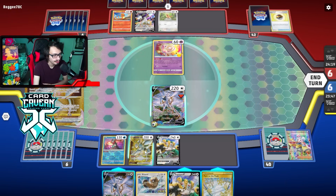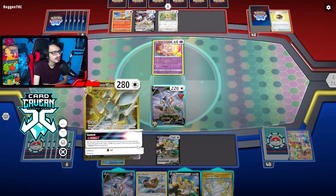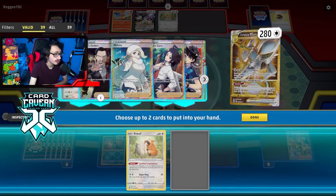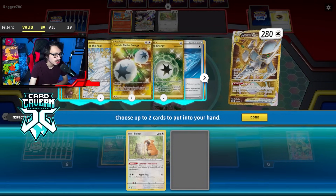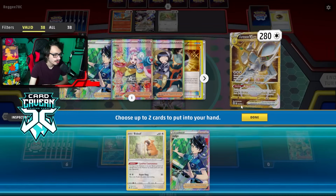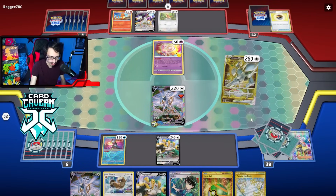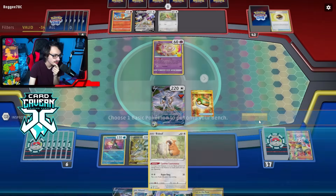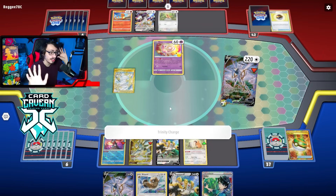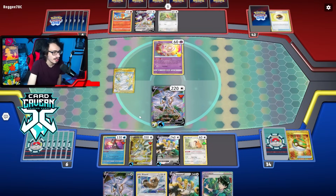I want to put the Path in place — gets the job done. We'll see if my opponent does anything. Yeah, Path them is fine — if they don't got a Stadium, they ain't doing anything. Then I can Judge-Path them and make it even harder. Would have been nice to kill their Mew though. They have the Stadium — a Mesagoza at two that flips tails, which is good for us.